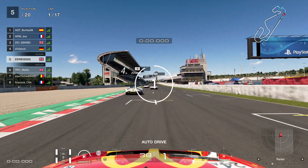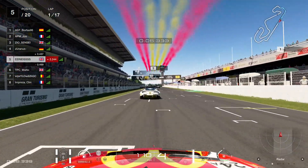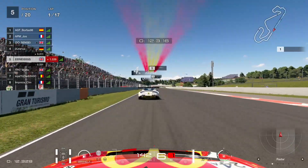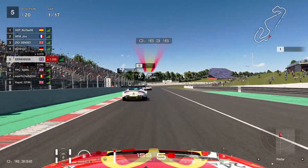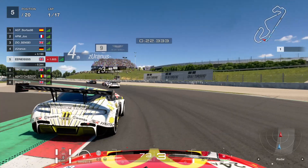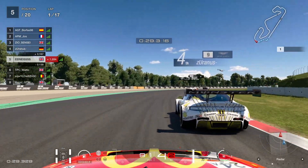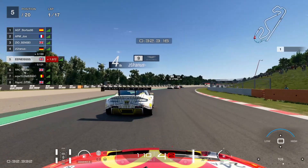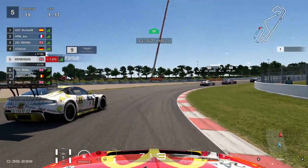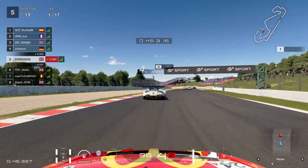As we get underway the first thing we're going to do is settle down — we've got 17 laps, a long way to go, so I don't want to make any mistakes early on. On strategy, it could have been a no-stopper if you're in the Mazda, but even if your car can't make it fuel saving is encouraged. We're one and done in these FIA events though — I started on the hards, I'm going to go as long as I can and then do the rest on the softs.